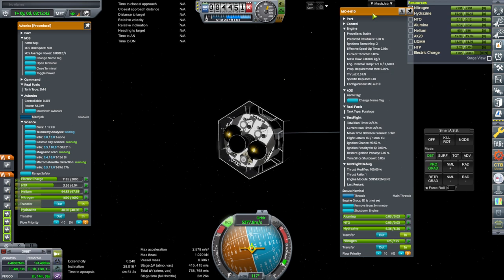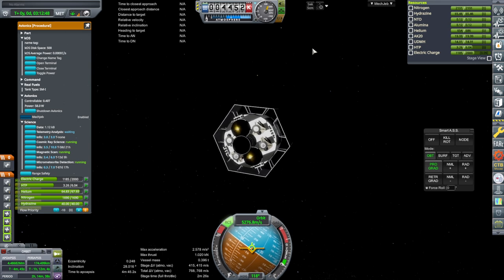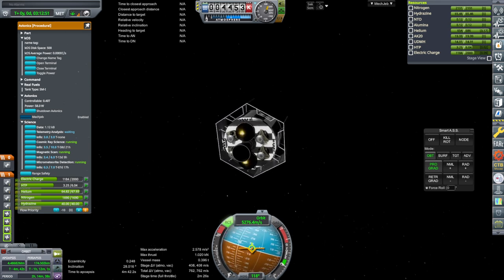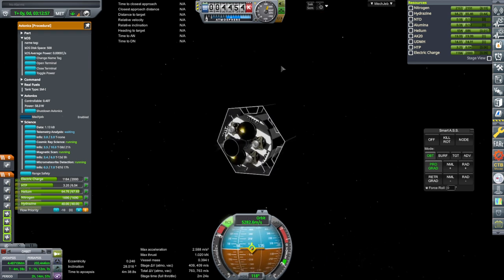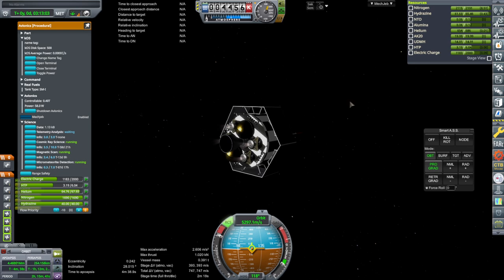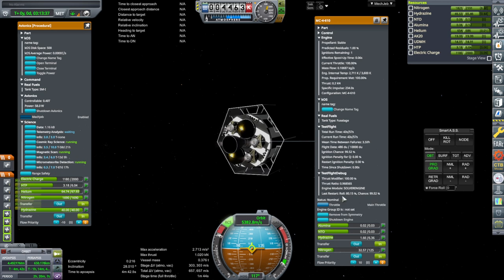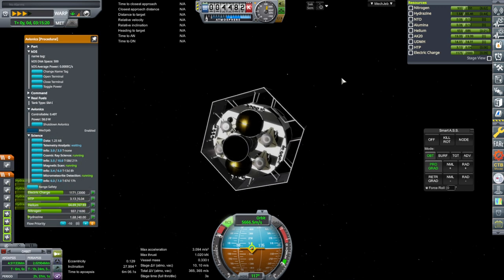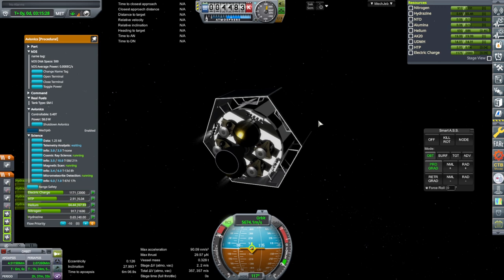Trying out these little MC4-610s first, because they're less efficient, but we are hoping for more burn time than they're usually rated for — 2 minutes and 22 seconds instead of 57. But we'll see what happens. All of them lasted for the duration that we expected. Or wanted them to.